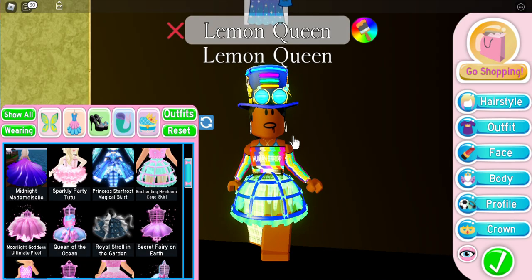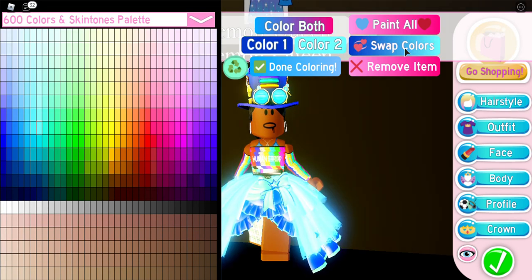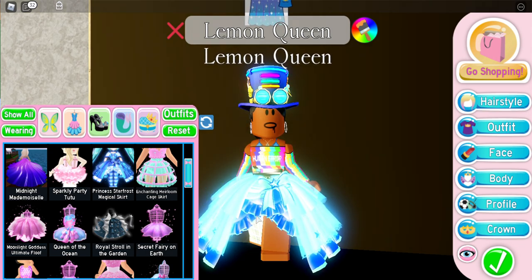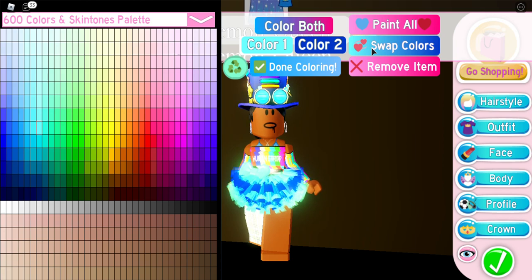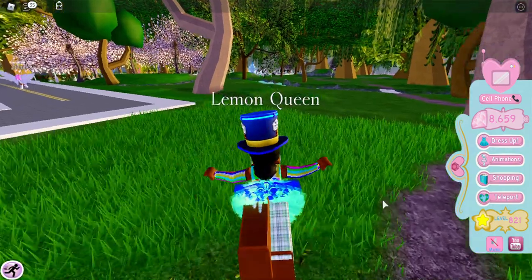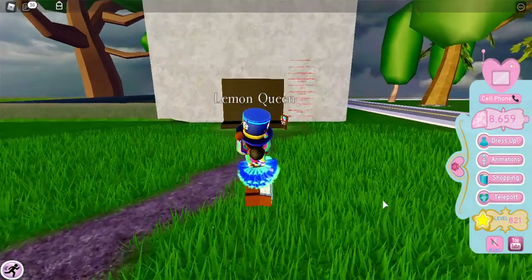Enchanting Heirloom does also not glow — it may look like it has a little bit of a glow right now but that's only because the sun is shining on my character. This skirt does glow — look at that — but only the outside part; the inside part will not glow. This other skirt — I can't tell if it's glowing or not because of the sun. Let's try and go into a shady spot to really test it out, and nope, not glowing — just the glow of the sun.